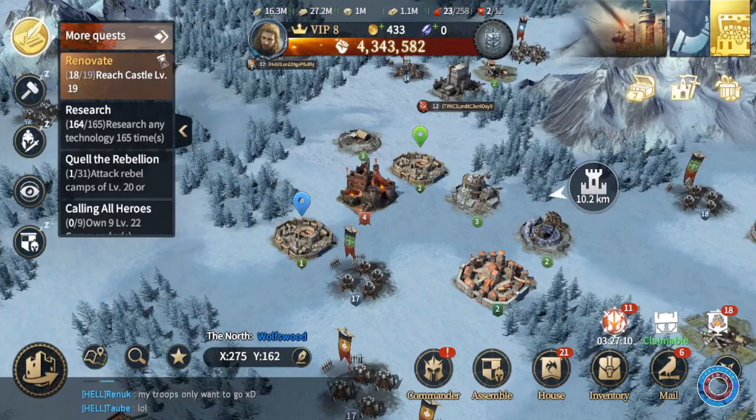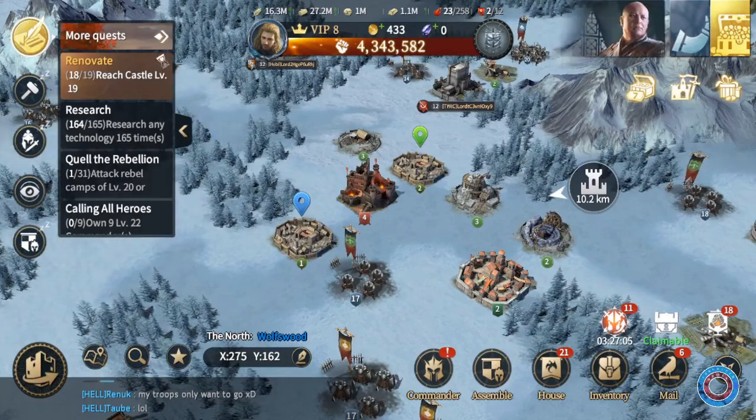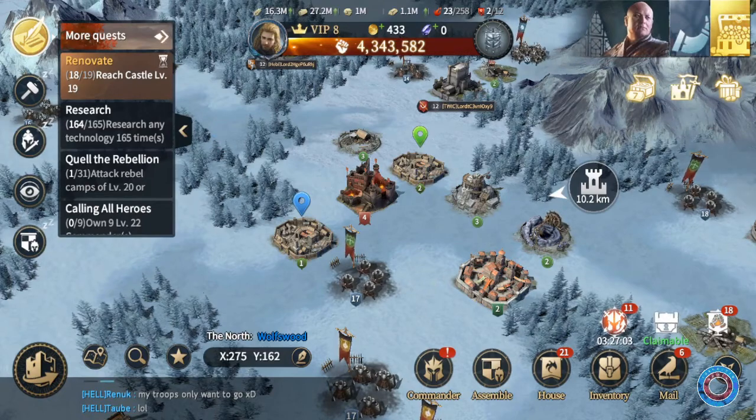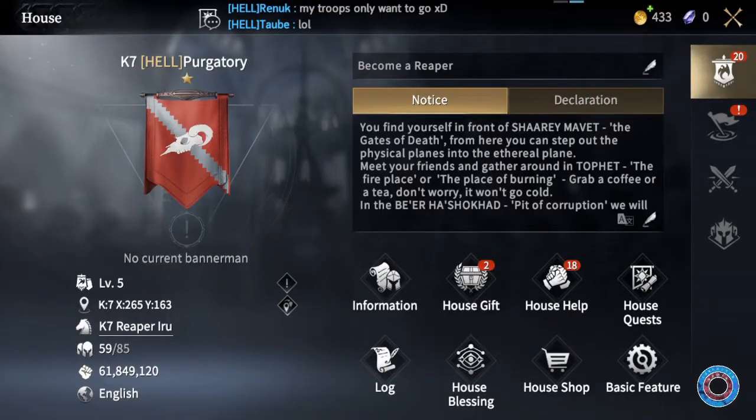I know this is pretty complicated stuff, but I hope this helps you understand how rallies and every battle actually work — see you in the game. Our house is still open — we have 59 members and have upped the limit to allow more. Jump to Kingdom 7 before your castle hits level 6 and join us at the coordinates mentioned on screen. Thank you for watching — don't forget to like, subscribe, and share if you want to have your friends play with you.